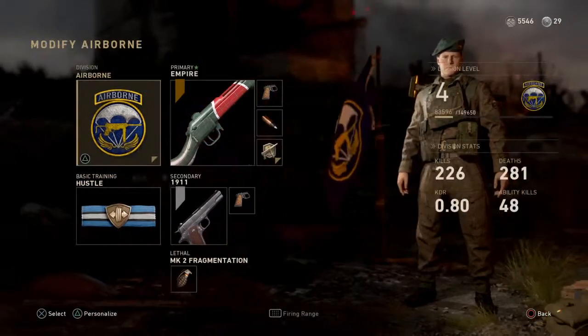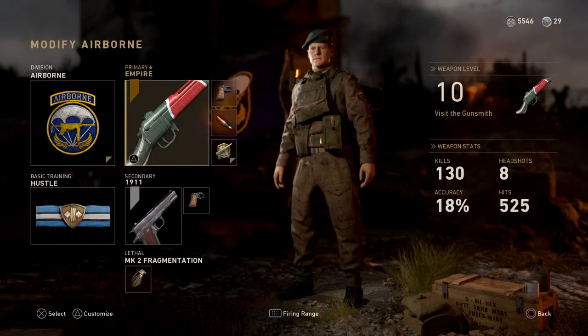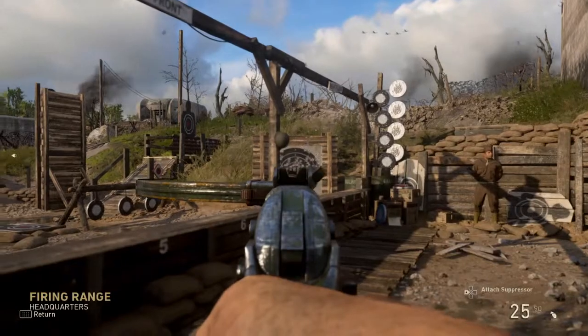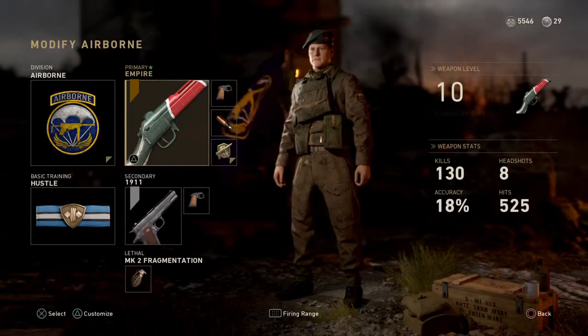When you are playing around with your classes, always remember that when you've got the gun selected, you can hit the touchpad on your PlayStation 4 and go straight to the firing range. So there we go — that's my Type 100 setup. Hope it's helpful, and I'll see you again soon.